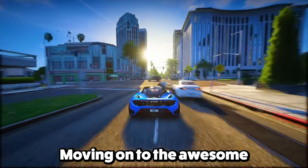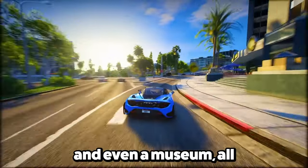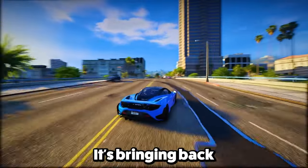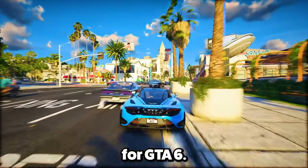Feature 14: Moving on to awesome in-game places — tennis courts, a huge stadium, and even a museum, all with interactive interiors. It's bringing back the exploration vibe we loved in GTA 4, and that's got us hyped for GTA 6.